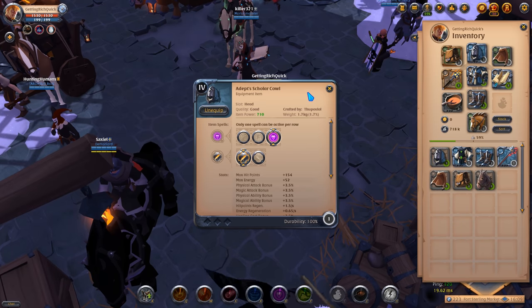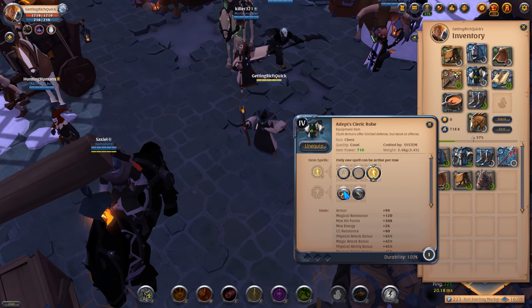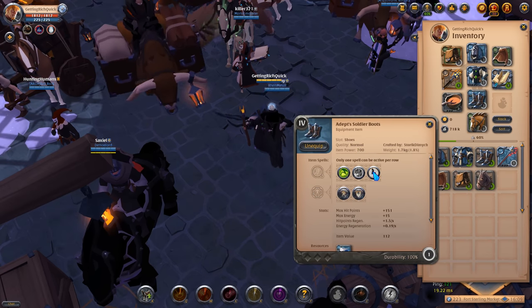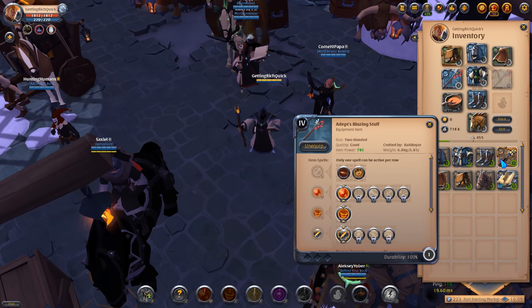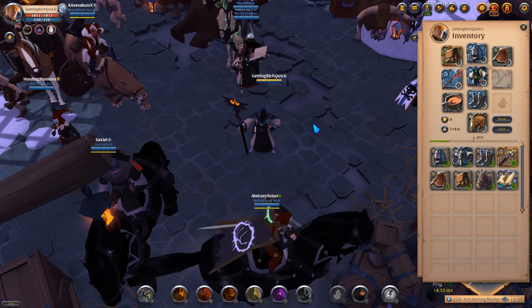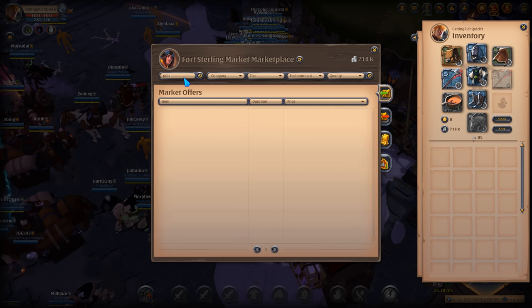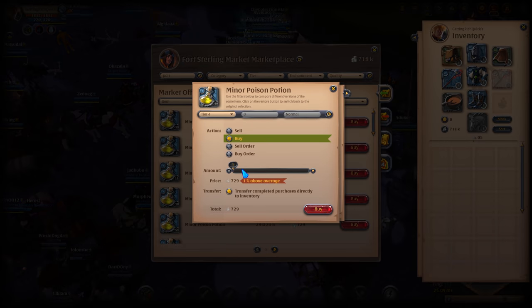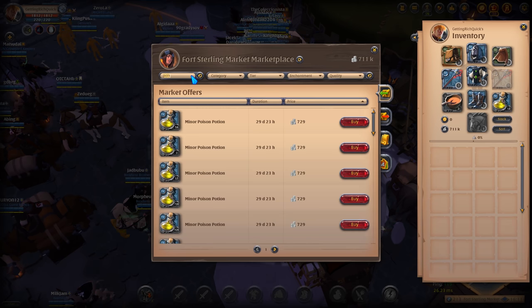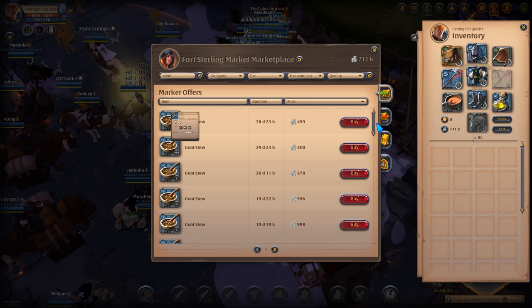The spells we're using are the shield on the helmet, the shield on the body, wanderlust and carry weight on the boots, and obviously the burning field on the blazing staff, keeping everything else as is. We're also going to get ourselves some tier four stew which gives a 5% damage increase, and tier four poison potions - we're going to buy ten of those as well for our next run into the outlands.